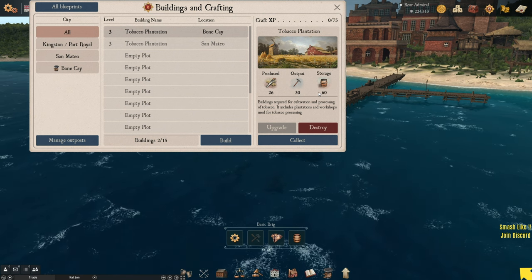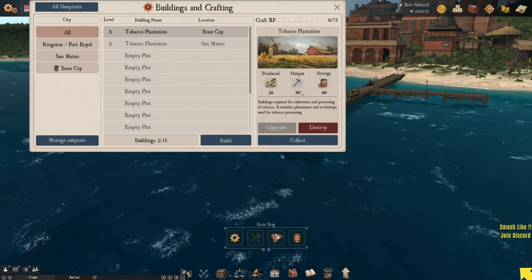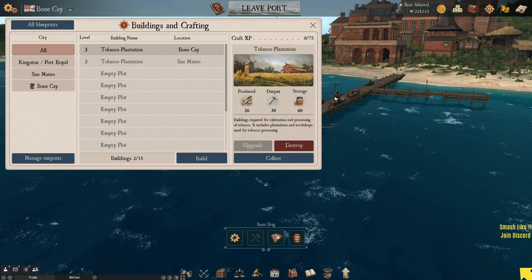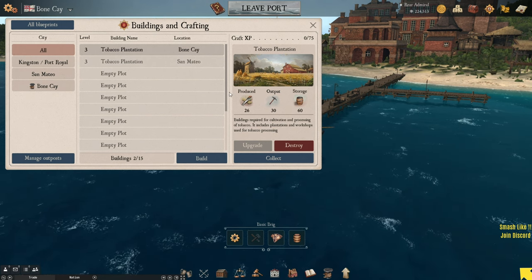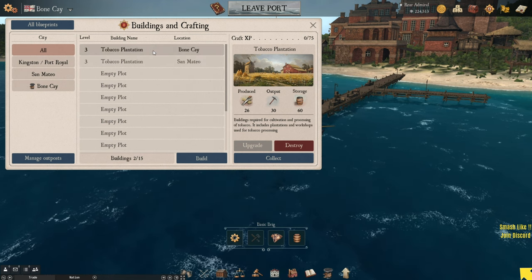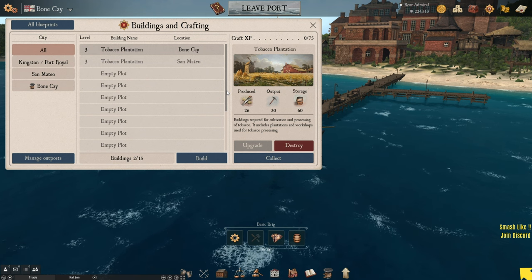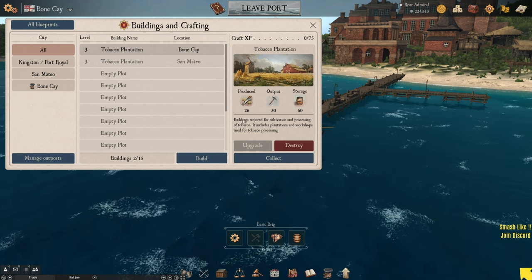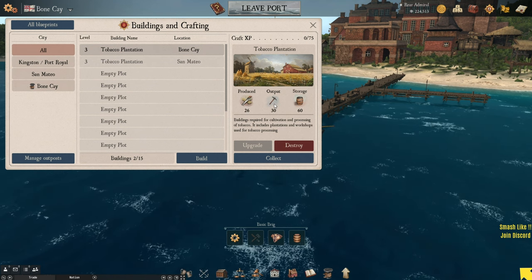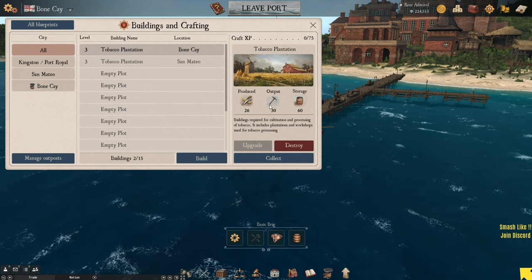Now the tobacco plantation requires 50,000 reals, which might seem like a lot, but believe me — you do want to get yourself a tobacco plantation. When you do, you'll see a little building. It will only be level one and it might produce 10 tobacco a day, with storage of maybe 20. Doesn't sound like much, but trust me, this starts snowballing. It produces those 10 every 24 hours. Once you've set that up, you'll probably leave it for a day before coming back to collect.